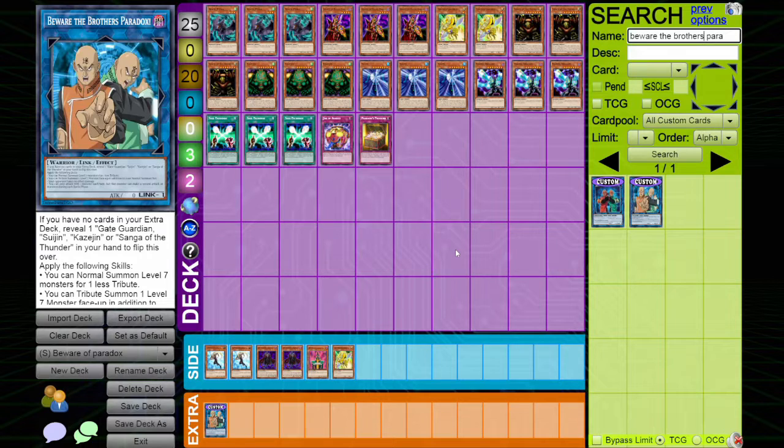This deck is really interesting and features my favorite skill of all time from the Midterm Paradox box. Keep in mind, this is from the Midterm Paradox boxes. Storefronts are getting them because it is October 5th, so some might be selling them early, but it comes out tomorrow, October 6th, as I am recording this video today.